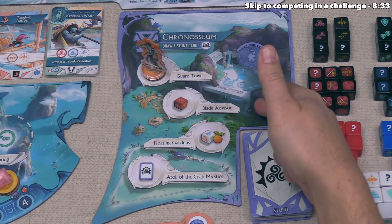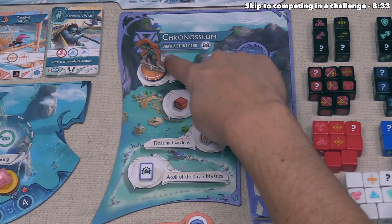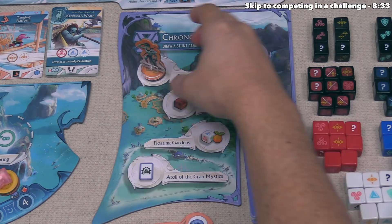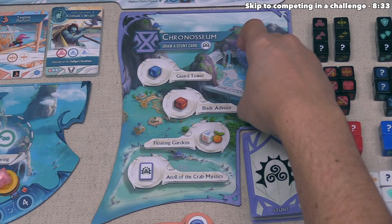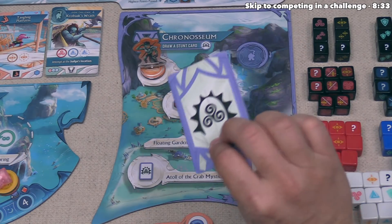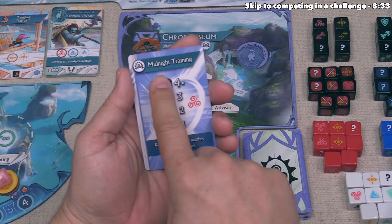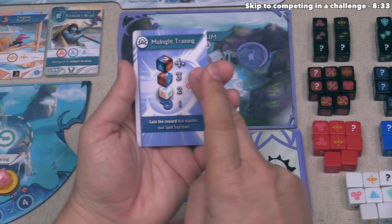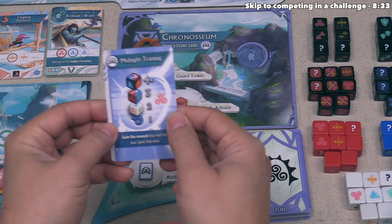After performing the action, it's time to take the island bonus. The Chronoseum lets us draw a stunt card whenever we place anywhere on this island — even if we went off to the side. So we draw a stunt card and add it to our hand. We can hold as many as we want. This one is Midnight Training — stunt cards can be played at any point during our turn, but we can only play at most one stunt card per turn.